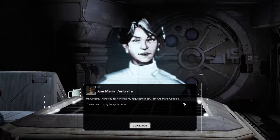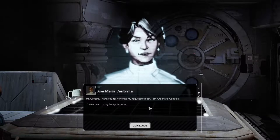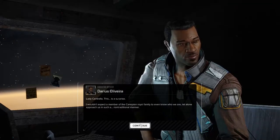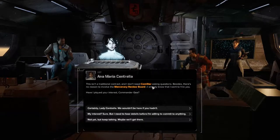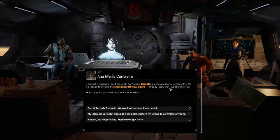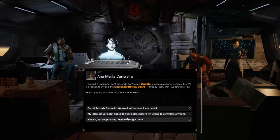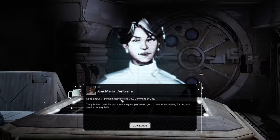Anne-Marie Centralia: 'Thank you for honoring my request to meet. I am Anne-Marie Centralia. You've heard of my former house, I am sure.' The player responds. 'I wouldn't expect a member of the Comstar family to even know who we are, let alone approach us in such a non-traditional manner.' Anne-Marie replies: 'This isn't a traditional contract and I don't need Comstar asking questions. Besides, there's no reason to involve the mercenary register. I already know that I want to hire you. Piqued your interest yet, Commander?' We're going to go with 'not yet' as our answer.